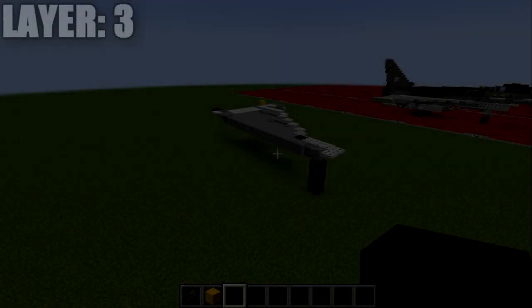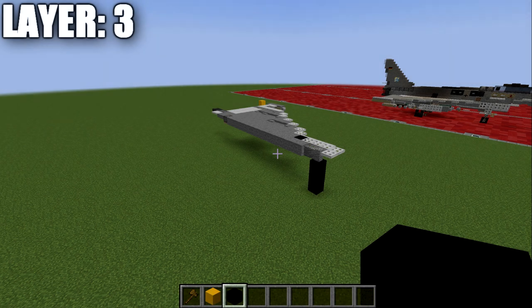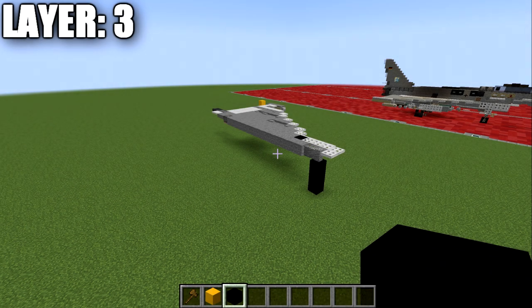Moving into our tutorial, we will begin with layer number three. We start with layer three because it gives us a better basis of the aircraft to expand upon. If you're completely new to my aircraft tutorials, the way I structure these is I do half on camera and half off. I'm going to build the center line of the build on camera, then build the right side. It'll be up to you to take what we do on the right side and copy it over to the left side. This aircraft is symmetrical, so whatever we do on one side will be brought over to the other.